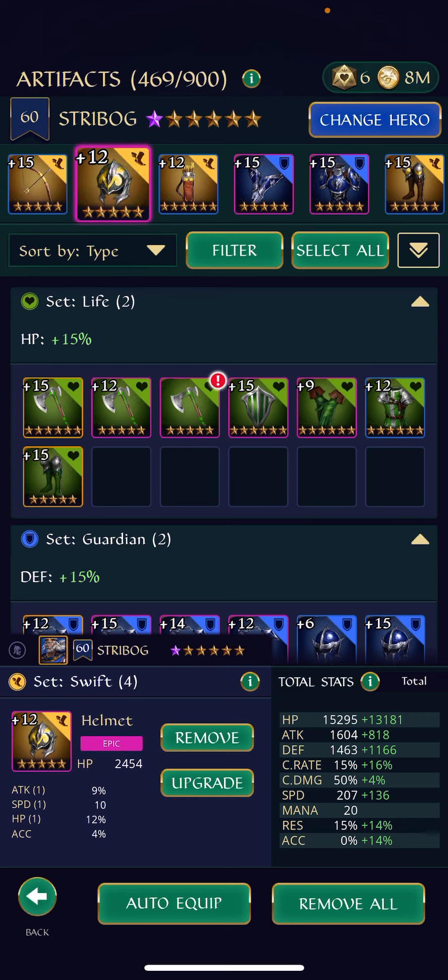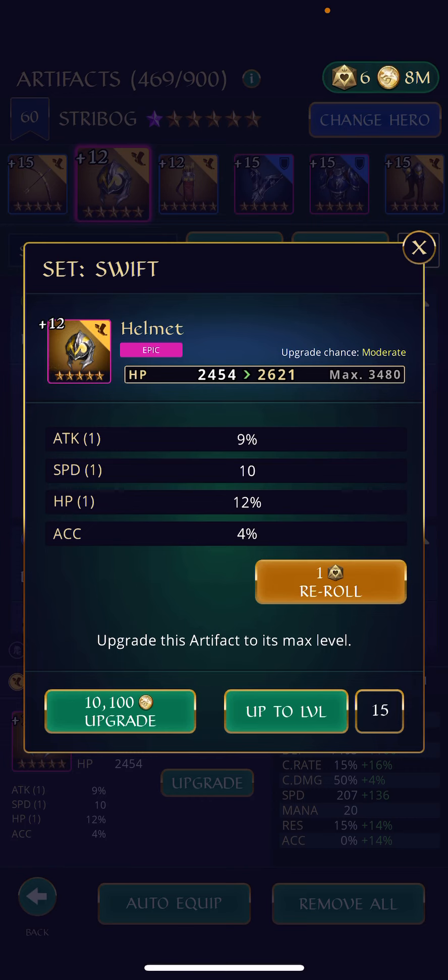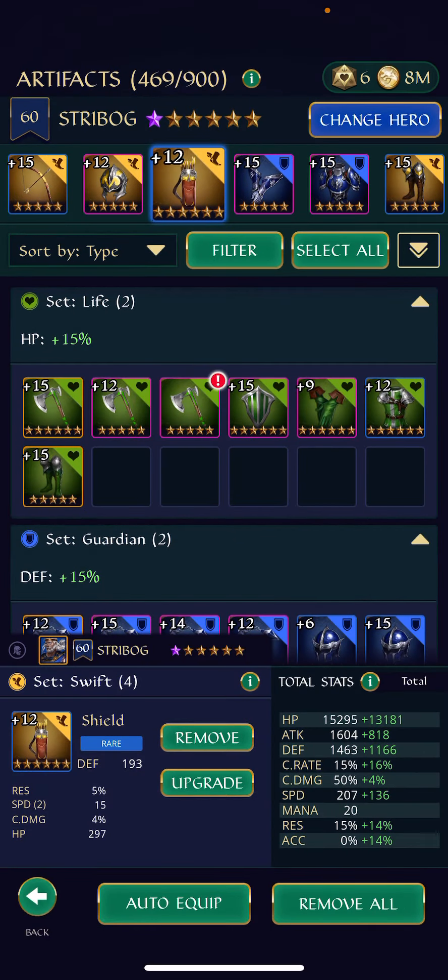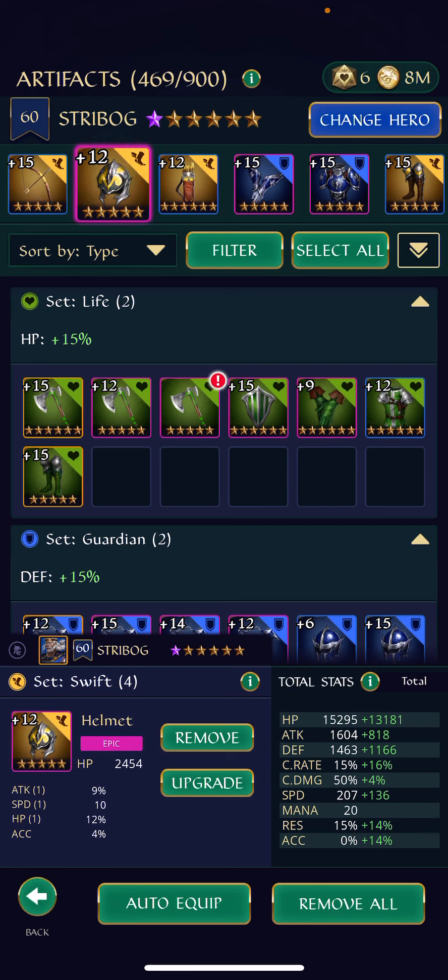Moving on to the next piece: I haven't upgraded the helmet or the shield to 15, so that's going to impact the numbers a little bit. For the helmet, a little bit more — I'll gain a thousand more HP. And for the shield, I'll gain around 80 more defense. But what we can see is, again, I'm not really getting good substats for the pieces. So here I've got an epic relic and I've got three rolls. I've got one roll on speed, one roll on HP percent — that's good — but the roll on attack percent I don't really need. So I wish that roll on attack percent had gone to speed, giving me two rolls on speed, one roll on HP. And I would have wanted another defense percent substat or a flat HP substat or a res substat.